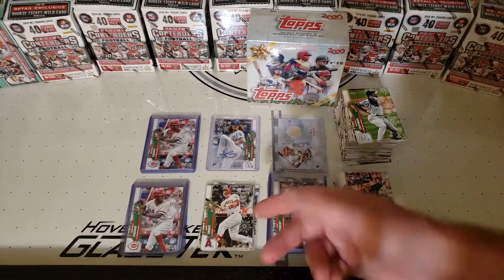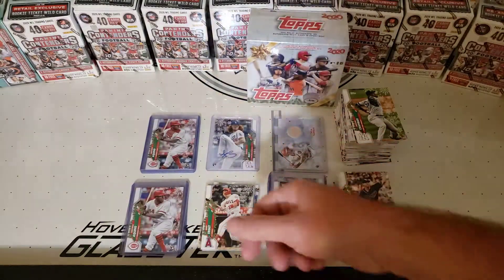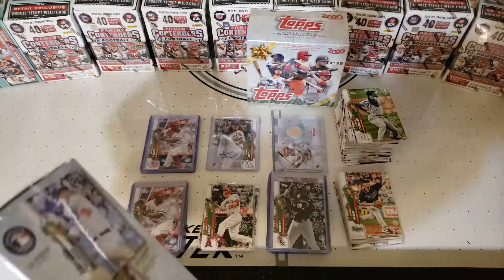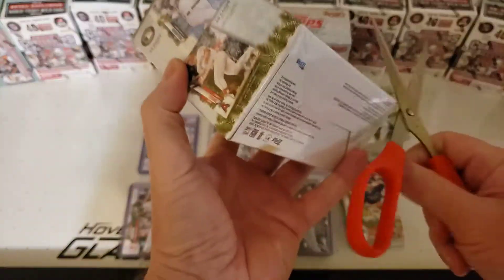Then we got some rookies over here that are part of the embossed, and we're keeping our other ones over there — the SPs, the short prints.